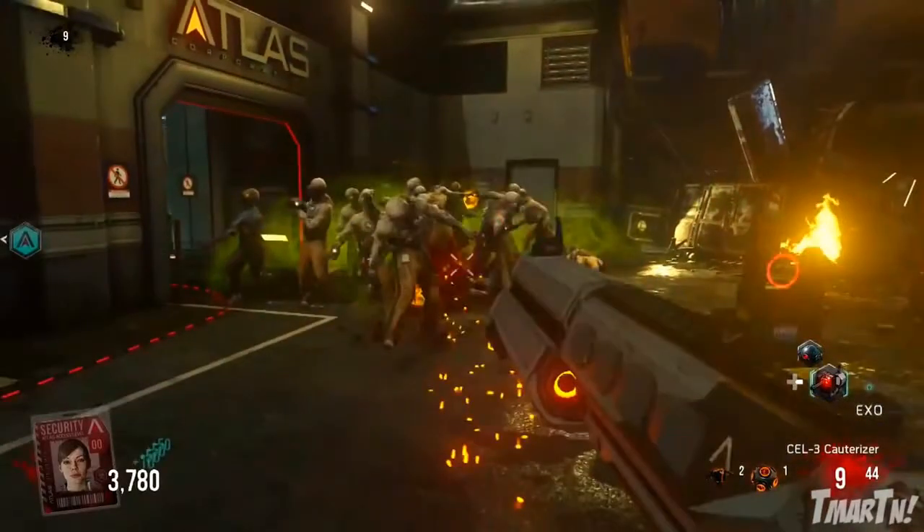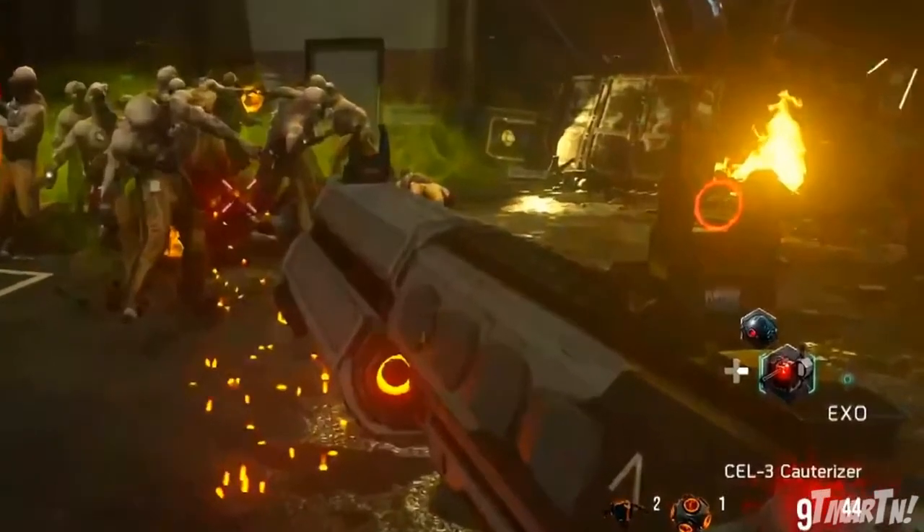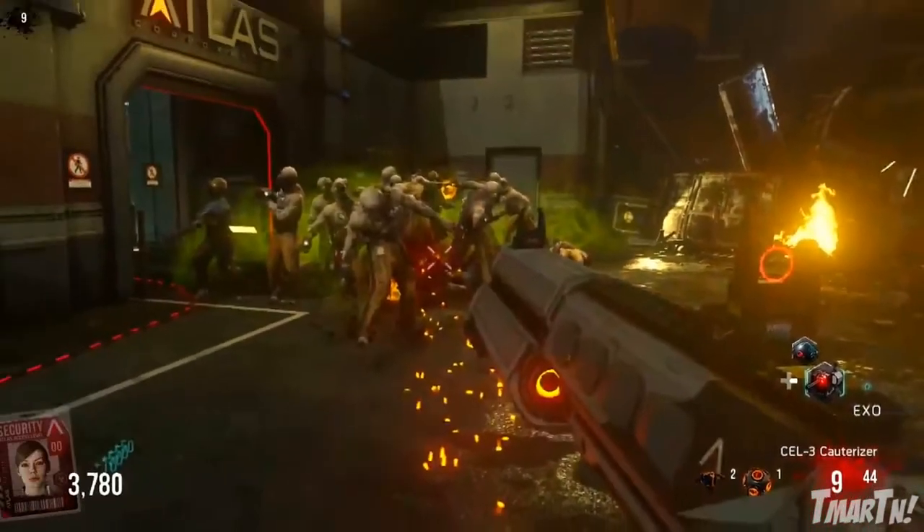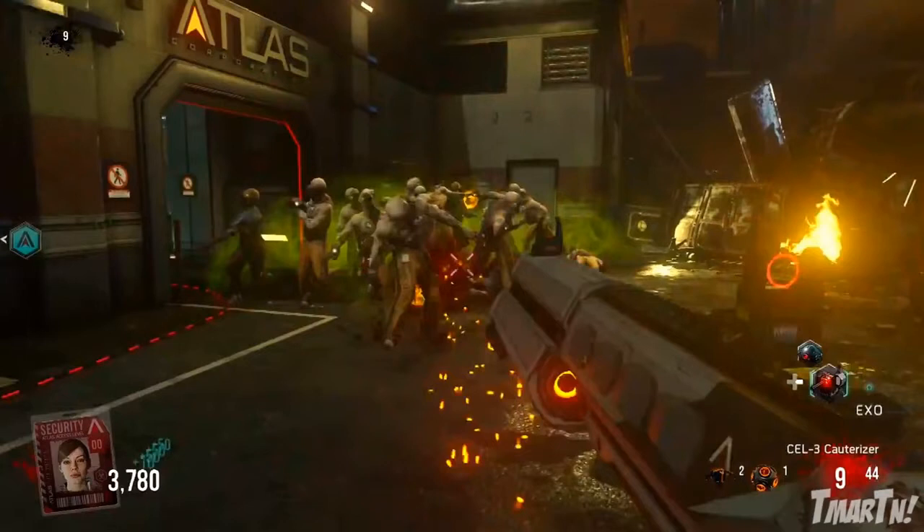Looks like we've got another zombie variant: Nova Zombies. These are kind of like the crawling zombies from Kino and Five and a few of the other Black Ops 1 zombie maps — they go around and when you kill them they explode gas. That gas takes out other zombies in their vicinity, which is nice, but if you run through that gas it hurts you and slows you down, so it's kind of a big risk, big reward deal. Also you can see this guy has both the sentry and the recon drone available on his D-pad, and they stack. As you earn scorestreaks in zombies mode they stack up and you can save them to use when you actually want to.